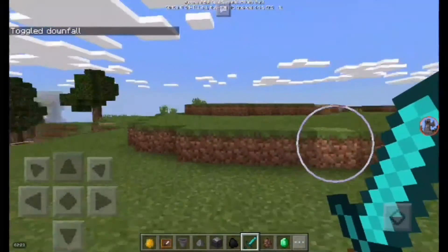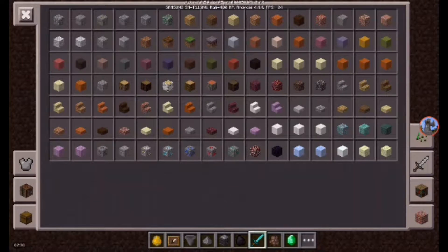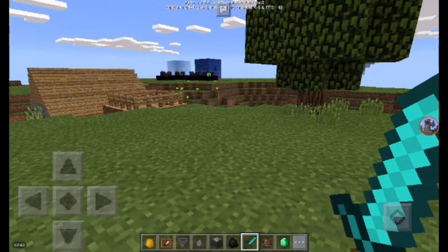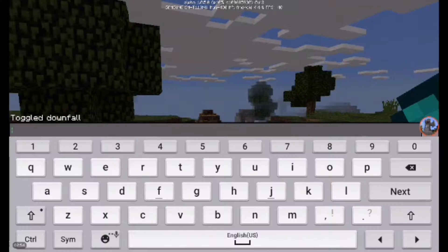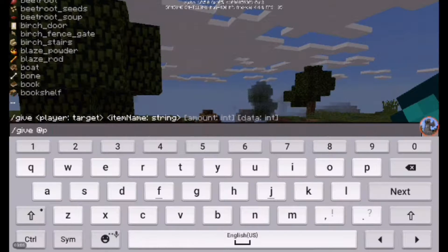As you can see here in the creative mode tabs, there is nothing really new. But of course, I mentioned the command blocks already. Even in other versions of Minecraft, command blocks are not obtainable through your creative inventory — you need to obtain them using a command. That is just the command /give @p, which is the nearest player, which is me since I'm the only player here. Let's just see if you have the command block there.